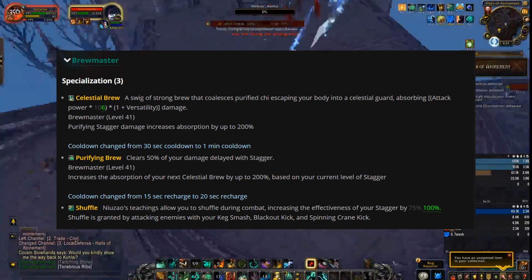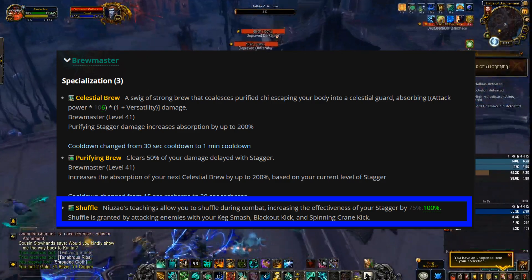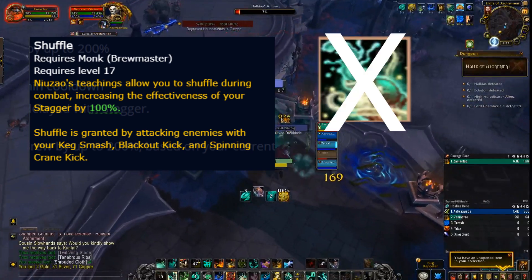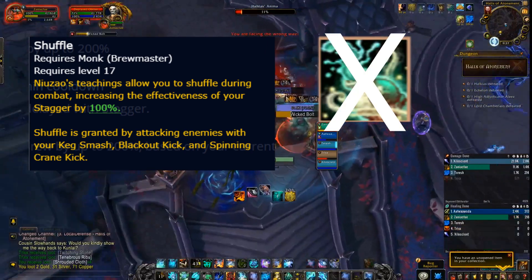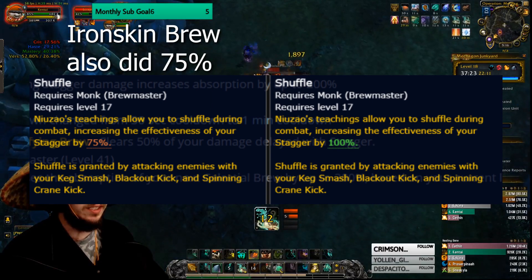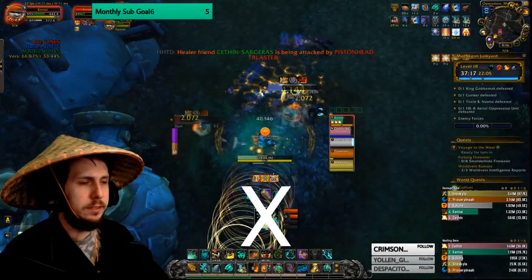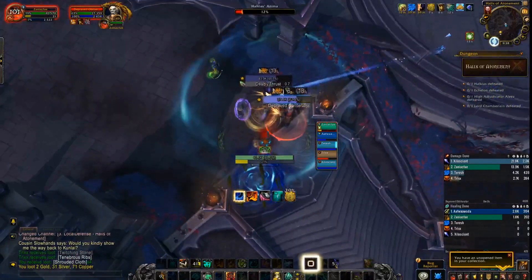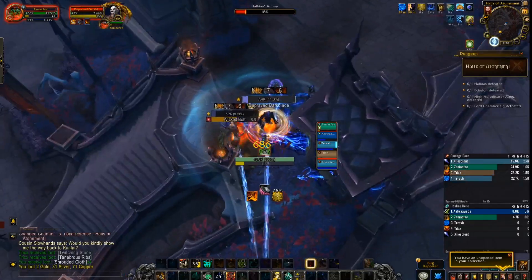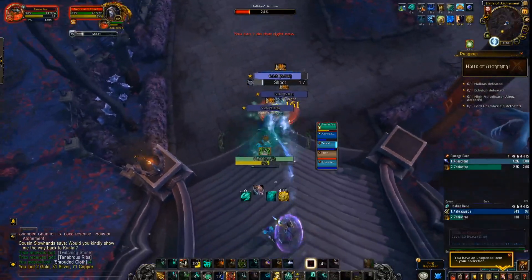The last change, which is actually more major than anticipated, is Shuffle — it increases stagger from 75 to 100. If you take Celestial Brew out of the picture, it plays exactly like BfA does with Iron Skin Brew, but now going from 75 to 100 you're still more powerful than in BfA without having to constantly collect Iron Skin Brew stacks. This greatly makes up for the Celestial Brew changes, and I'm able to use Purifying Brew as often as I need to clear the extra stagger. That's everything that changed for Brewmasters this coming patch.